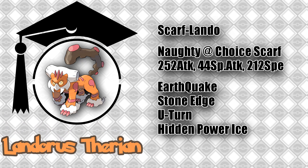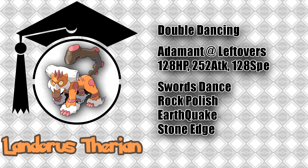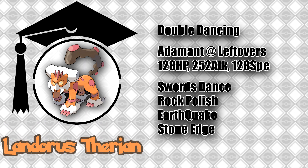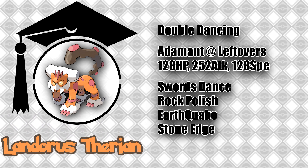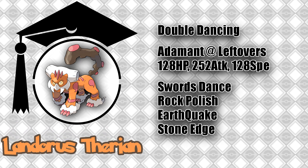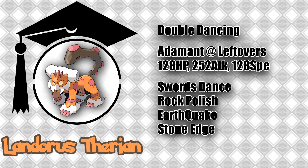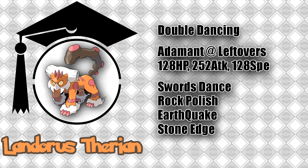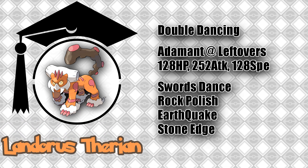The next set is the Double Dancing Lando. Once again, we're running Adamant with either Leftovers if you want a little bit more survivability, or Earth Plate if you want a little bit more power. An EV spread of 128 HP, 252 Attack, and 128 Speed is very specific. If you manage to set up a Rock Polish with this EV spread, it will allow you to outspeed base 100 and in fact base 102 speed Scarf users. This will almost always limit your opponent's options to take out your Landorus if they want to outspeed you. A +2 Earthquake or Stone Edge will at least 2HKO the majority of the metagame, OHKOing a large number of threats. Rock Polish and Swords Dance are your boosting moves, and Stone Edge and Earthquake are your attacking moves. You do sacrifice coverage as a downside, but it is still a good set and it's surprisingly fun to use. Pulling off a sweep with this set is very, very satisfying.